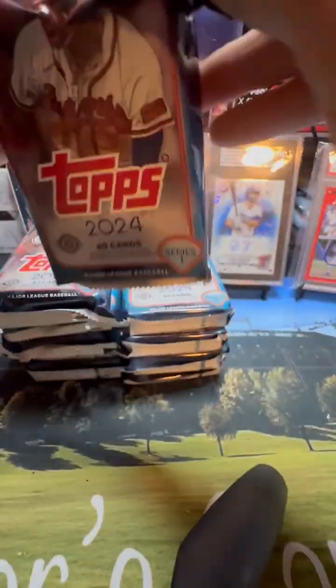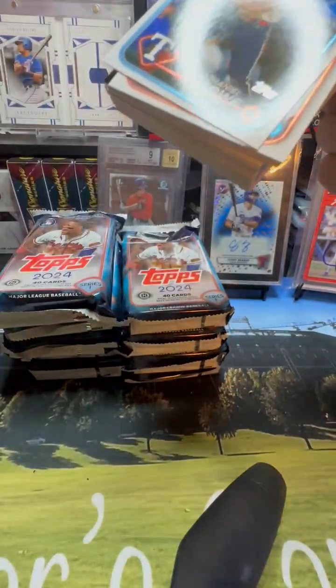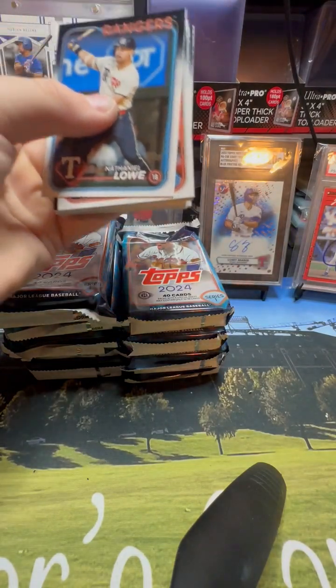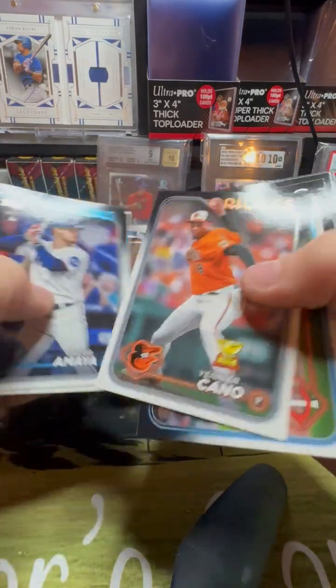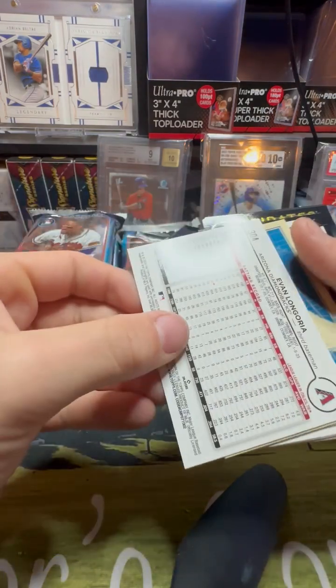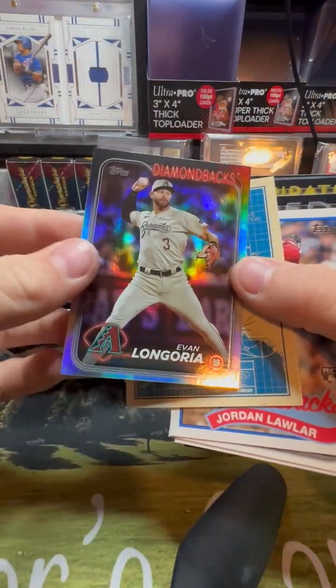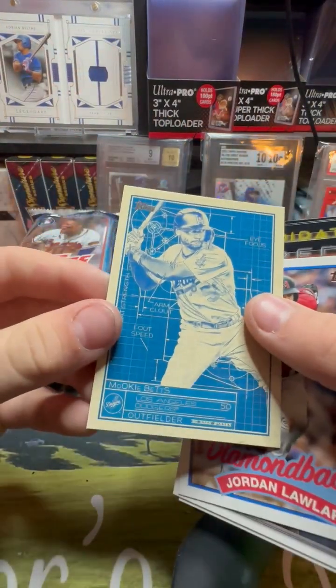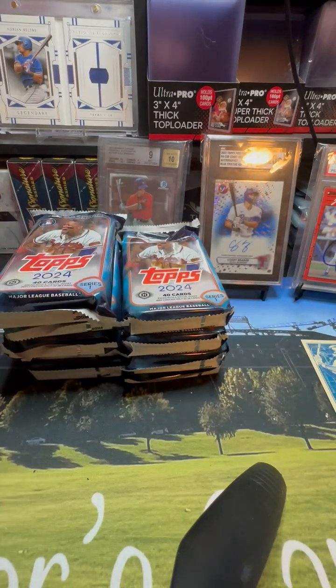All right, first pack. Oh dude, these are sick! Nathaniel Lowe, first card — that's cool. Alonzo Bogaerts Jr., Rosario. Even Longoria. We just got these at a trade night — we just went to the Topps rip night. Mookie Betts outfielder — is that like an insert? Yeah, that has to be an insert.